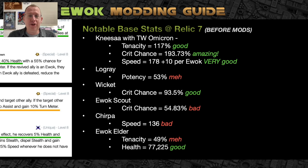Finally, some notable base stats to consider when modding. In Territory Wars with the Omicron, Nisa starts with 170% base tenacity, 193% crit chance — so do not put crit chance on her — and base speed of 178, plus 50 from a full Ewok squad, giving 228 starting speed. Add 140 speed in mods and you're pushing 370 speed. Even with only 100 speed added, she's at 328 speed — and then all those turn meter mechanics stack on top. Logray's base potency is above average, but since you need him to daze and debuff Nest and Wampa, push it to 150-170. Nisa gives a bonus 20 potency. Wicket has an incredibly high 93.5% critical chance at Relic 7.